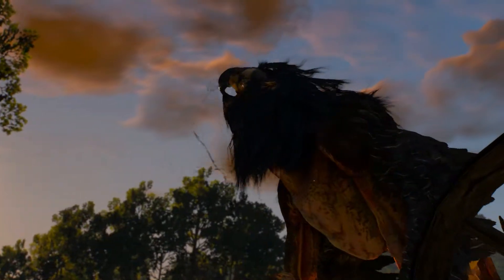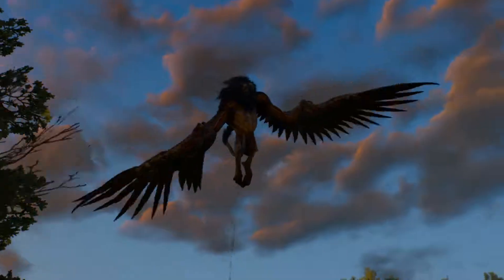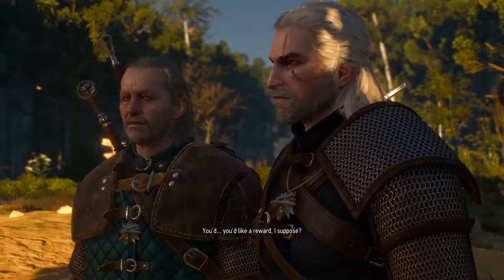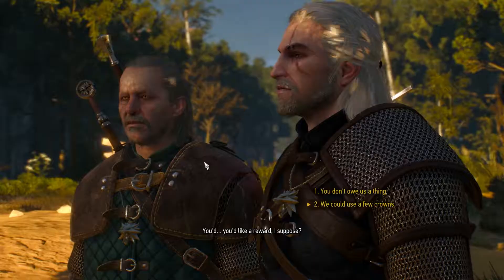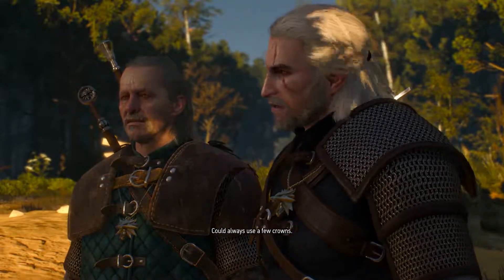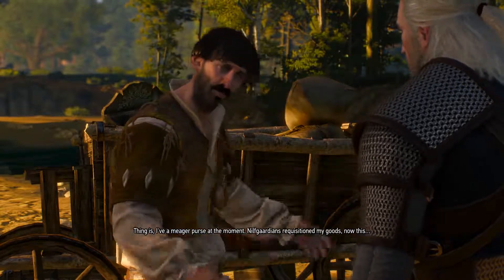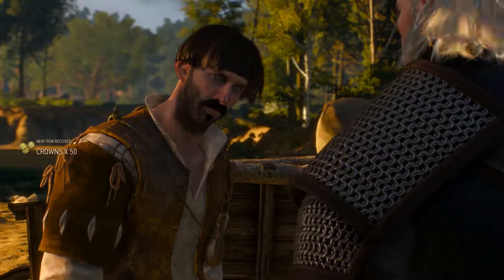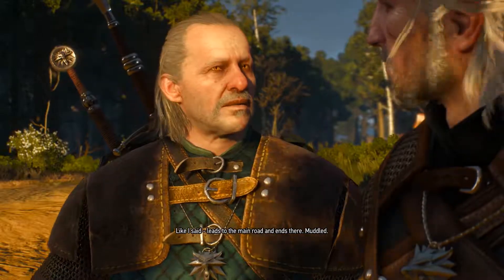Vesemir and Geralt will go after the griffin to protect the merchant. They'll hit the griffin, it will get injured and fly away. After that, you'll have the option to demand payment for your services since you protected the merchant. If you choose payment, you'll receive 50 crowns, which is not bad at the start of the game. If you choose not to take payment, then when you reach White Orchard, the innkeeper will reward you instead.